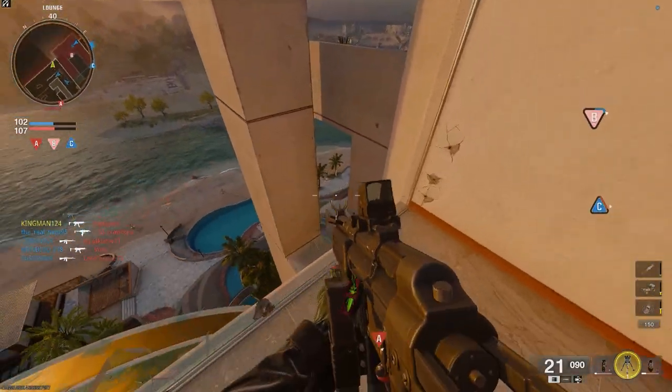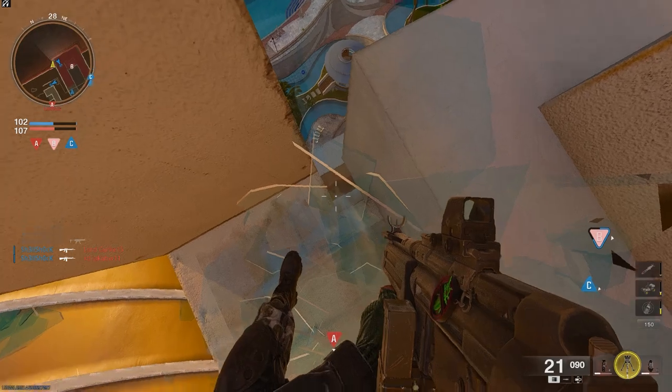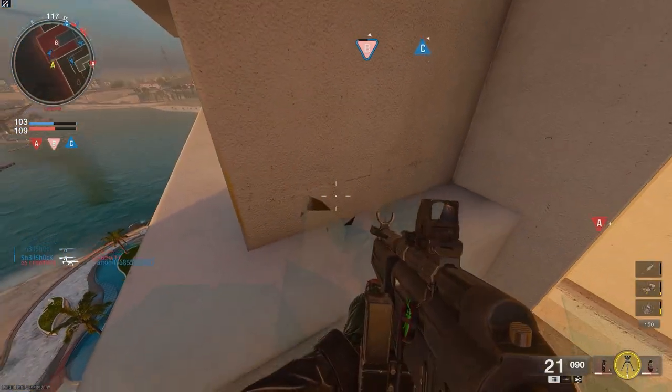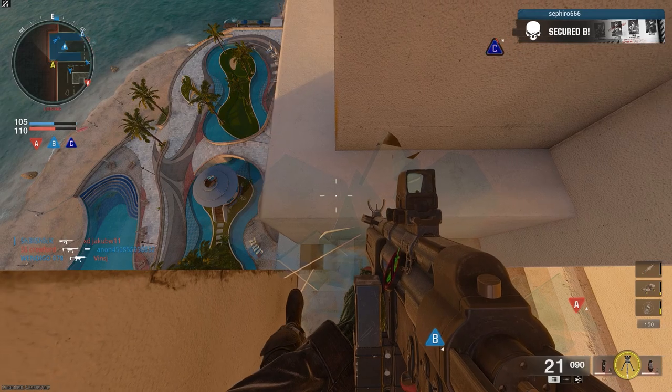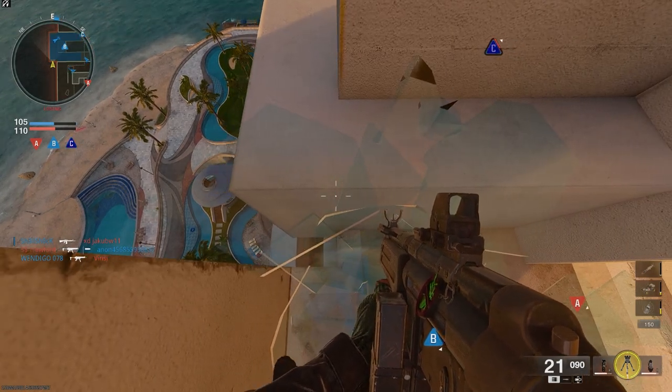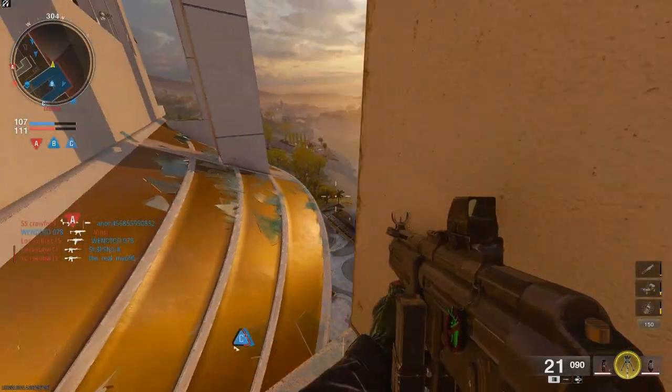Here's another really cool spot on Skyline — if you run and drop off the side of the map and land on this ledge perfectly, you're literally stuck on it, which is very cool. If this still works when the game comes out, it will work on Infected as well. Just be careful because if you turn even slightly too far left or right, you will drop and fall to your death.